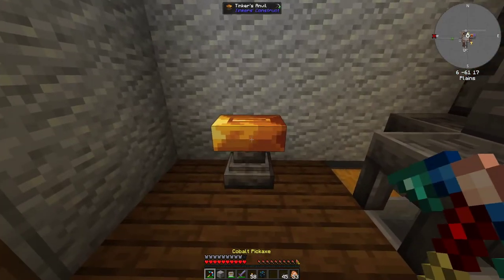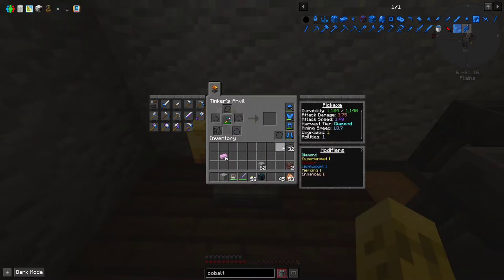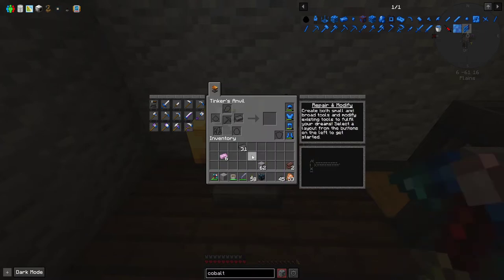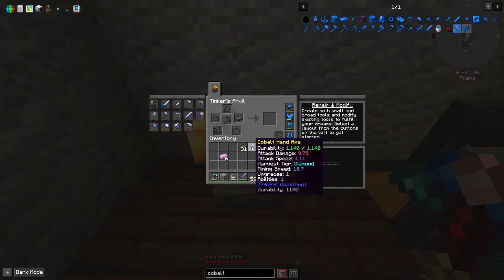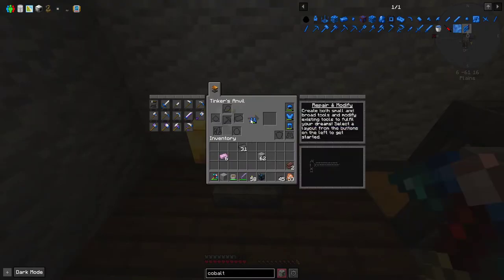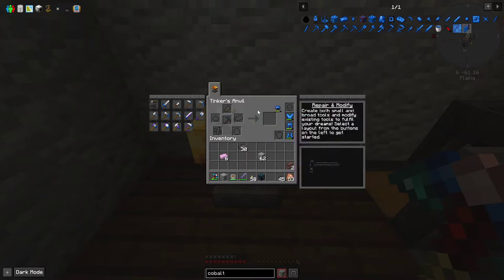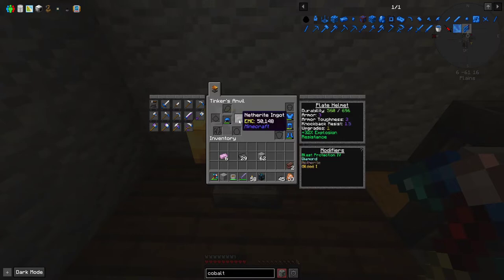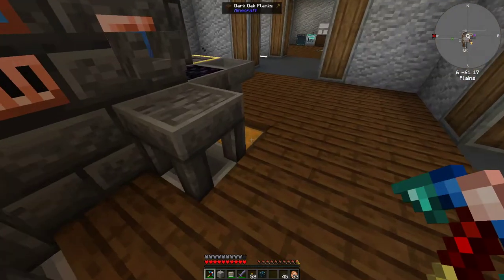The other thing I wanted to do is I have a bunch of netherite and I can put it on my tools. If you watch the mining speed, it goes from 18.7 to 23 - that is a nice upgrade. Our sword upgrade slots are full, but our axe has a slot so we can put one on there. We can also put netherite on some of our armor for more durability, armor toughness, and knockback resistance. These ones are unfortunately out of upgrade slots but we'll remedy that.